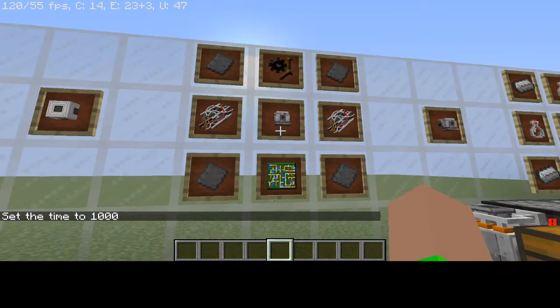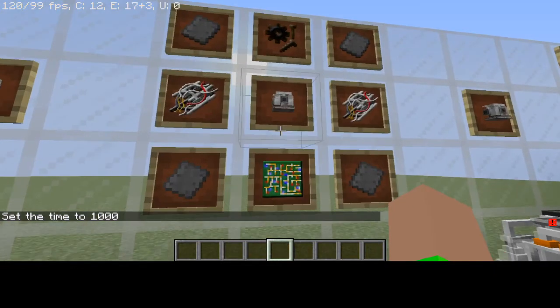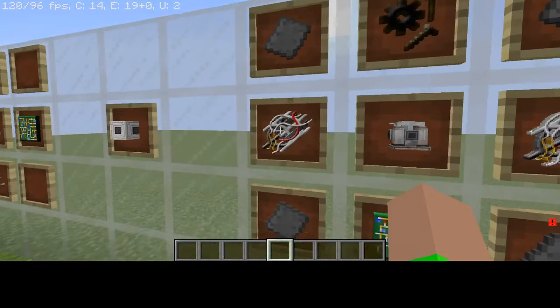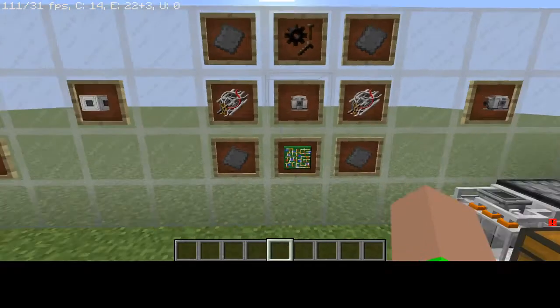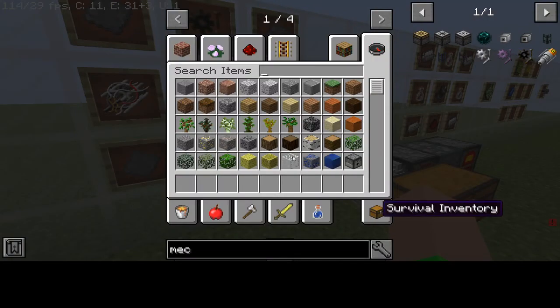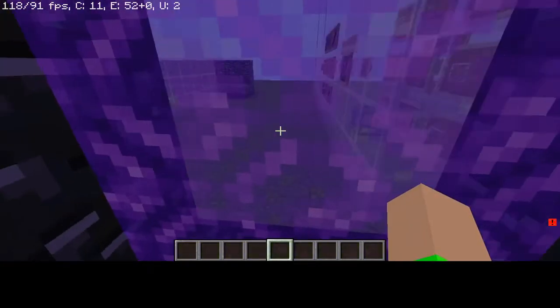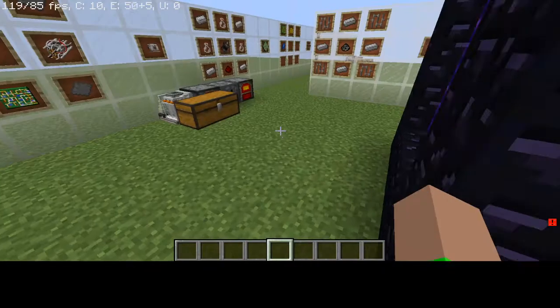Now you're probably wondering: I showed you how to get the chemical laboratory, all of these other parts, but how do I get the cybernetic parts? This is something that as I was researching for this tutorial, I found out a lot of other people struggled with, but there is no reason to worry.